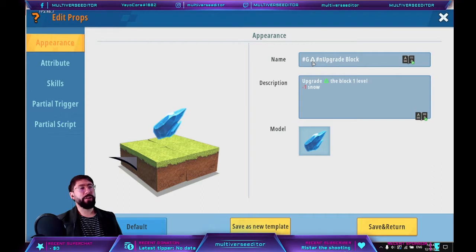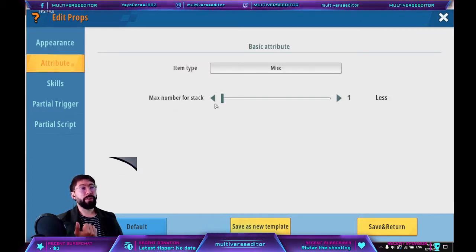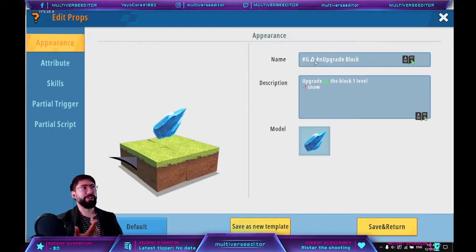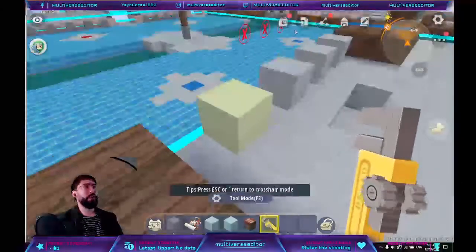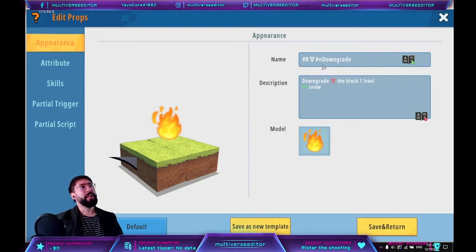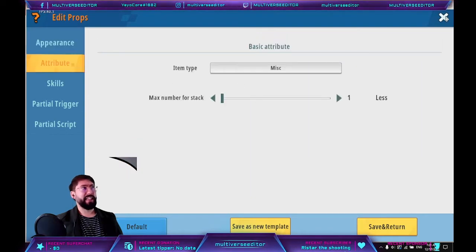Put the information here — I put 'upgrade block'. I also added an icon and a description: 'to upgrade the block level'. I use a specific concept where ice increases coldness and increases the level of your blocks, and fire decreases it. For this one I use a specific icon. Now go to attributes — number of stacks is going to be less, and in skills you don't have to put any skill on it. For the downgrade item, just copy and paste and change the information. In my case, I use fire and it's going to be downgrade, with the icon pointing downward.